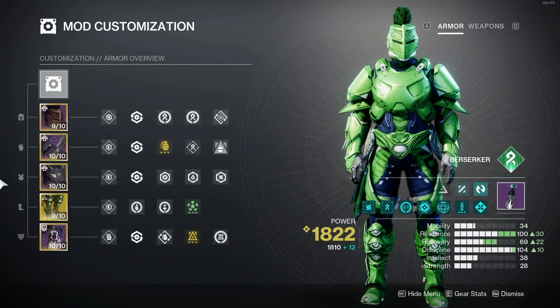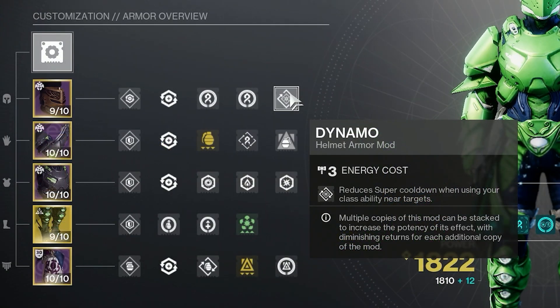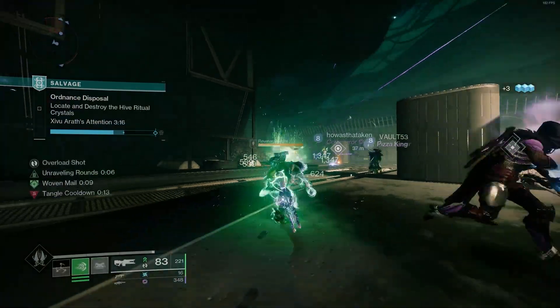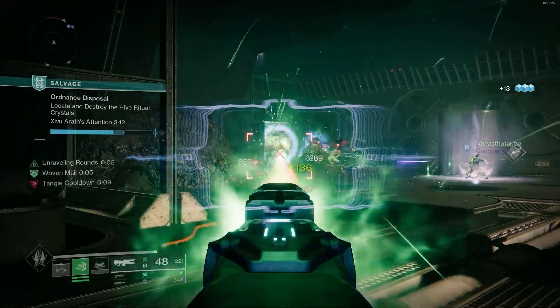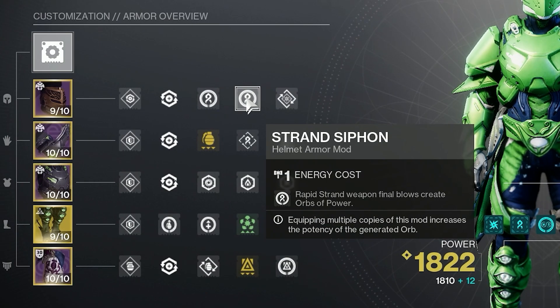Now let's move on to Armor Mods. Firstly, on the helmet, we have Dynamo: reduces super cooldown when using your class ability near targets. Since you'll be near targets quite frequently with this build, this is pretty effective for chaining super. Next, we have Strand Siphon — Harmonic Siphon also works — which is great for getting orbs of power to get woven mail.